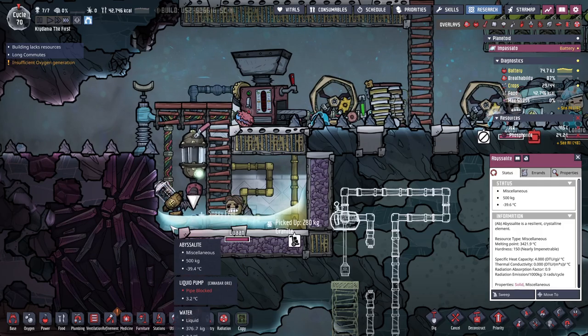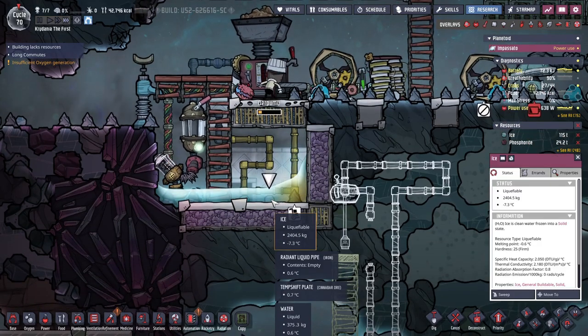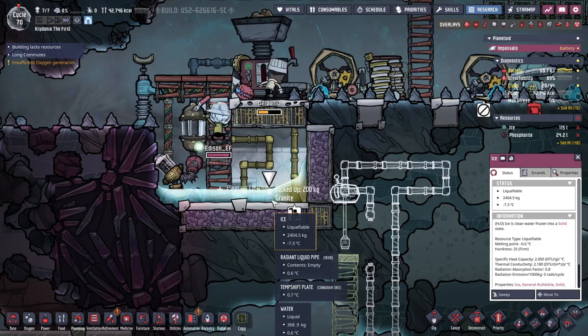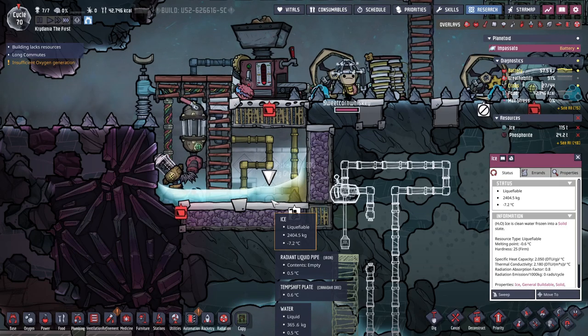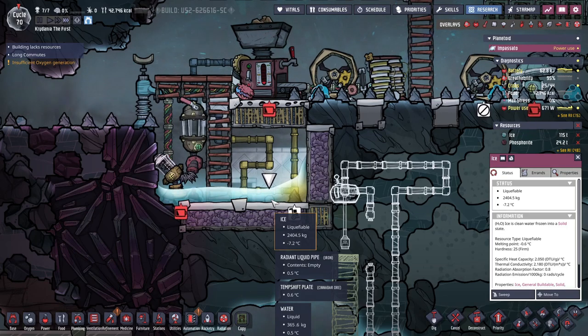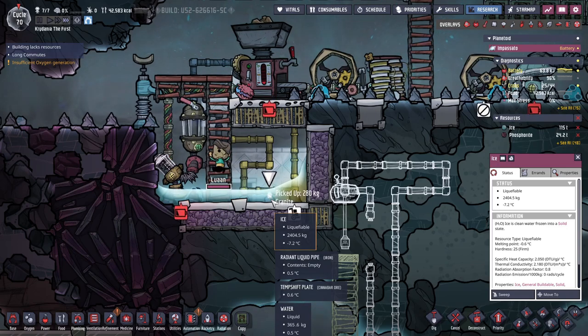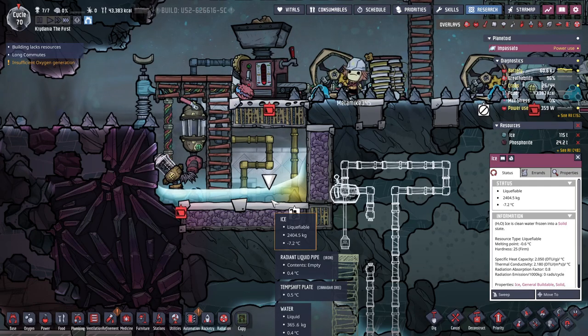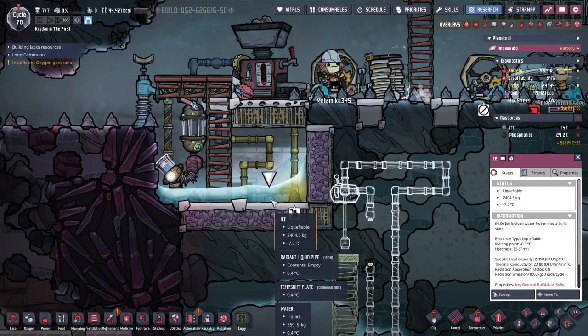There's still some abyssalite — I don't really care about that. It doesn't seem to be exchanging temperature very quickly. 7.2 — I mean it is 2,400 kilograms, which is 2.4 tiles of water. So that's kind of a big deal. But once that melts, that will be very nice.